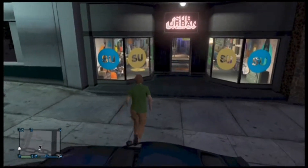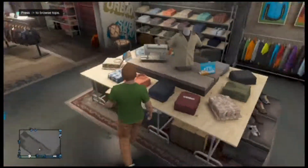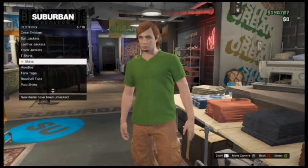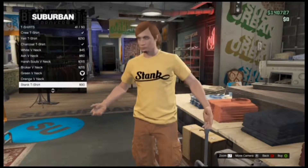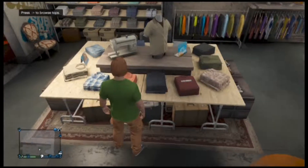Alright, so we're going inside the clothes now. Suburban. And we are going to go first to the tops. Basically Shaggy is kind of easy. He's just got a plain navy green shirt, just a green v-neck I picked from the t-shirt.